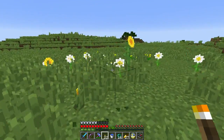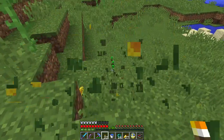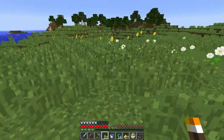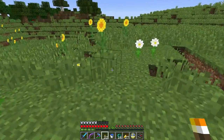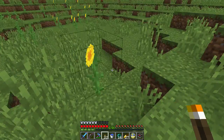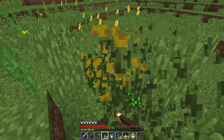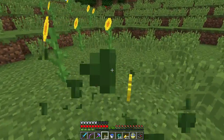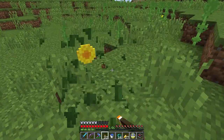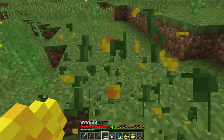I need yellow dye for the gold farm, and I've been wandering around picking dandelions because they turn into yellow dye. You can bone meal dandelions and they'll grow pretty much anywhere, but you get maybe one or two, if you're lucky three. Here with sunflowers, one bone meal will guarantee you a couple of dye and you don't lose the original flower. I can go plant some of these inside my base on that empty floor and just start bone mealing — build a little flower machine.